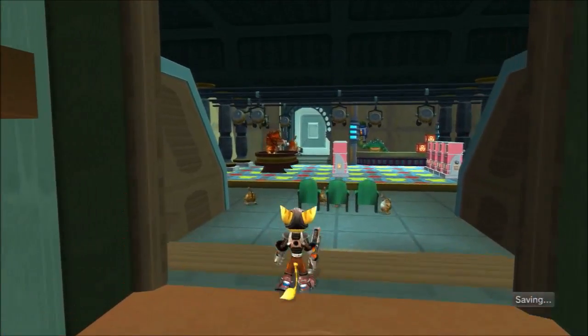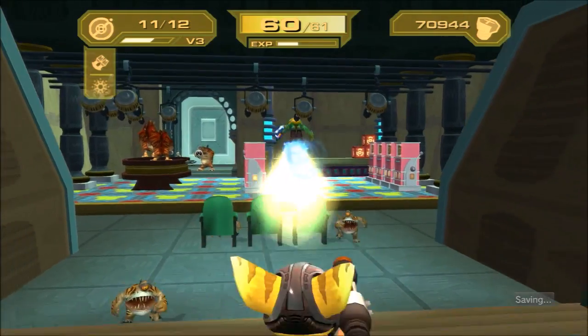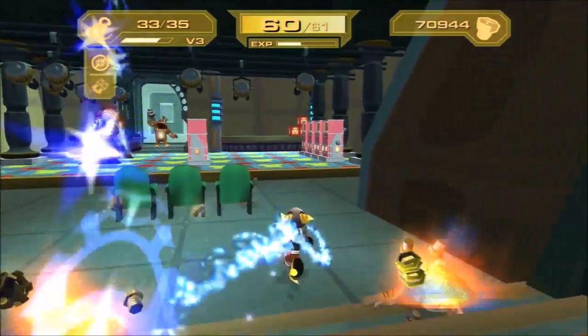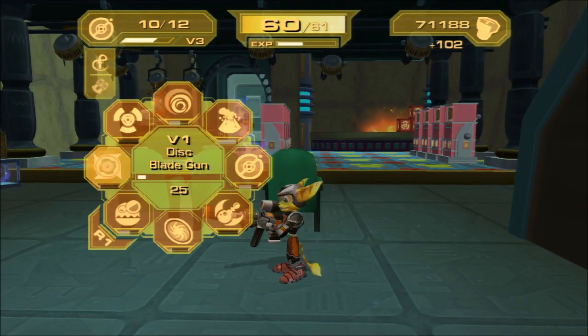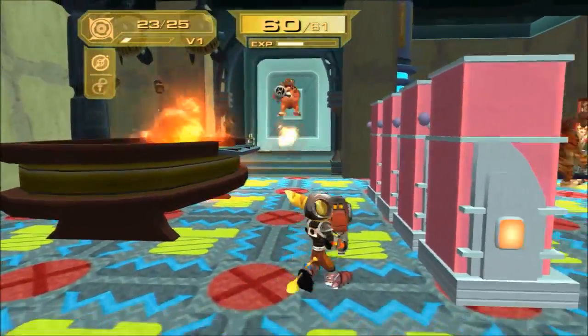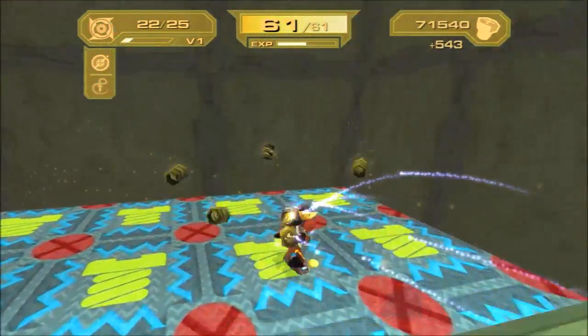What kind of enemies do we have up here to deal with? I definitely want to kill him with the sniper rifle. These little guys I want to use my Plasma Whip on because it's falling so far behind. There's another one. Is this thing seriously a one-shot kill? Man, it seems overpowered.